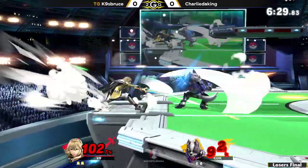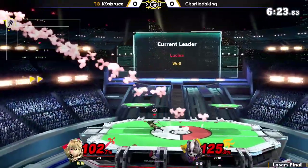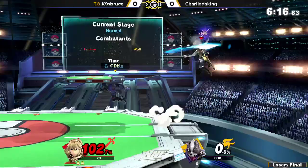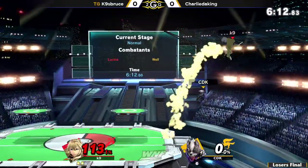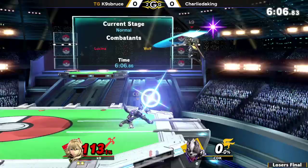This is a very even percent for both players right here. Get up attack beating out the forward smash. Charlie just randomly throwing out a Maverick side-B right there. And that is why Lucina players go super low to the point where they need maximum distance to recover — so they throw out a fair and then up-B. K9 was rewarded with it and got the stock.